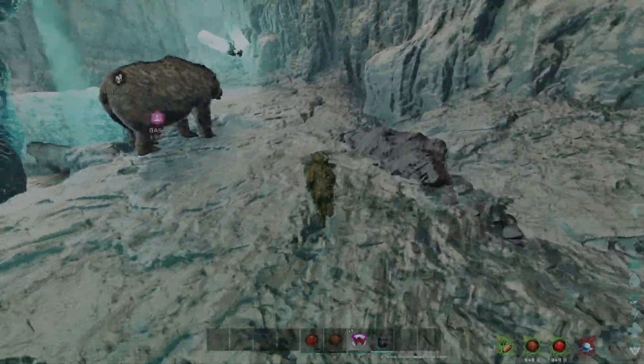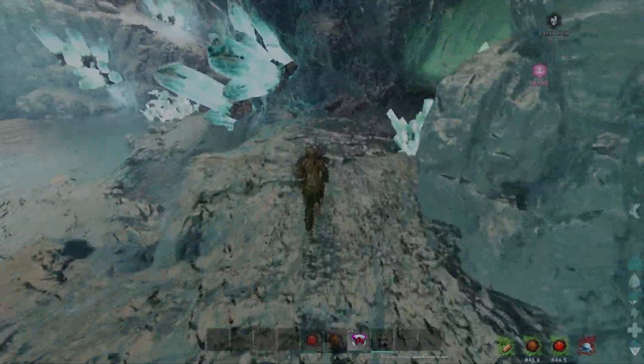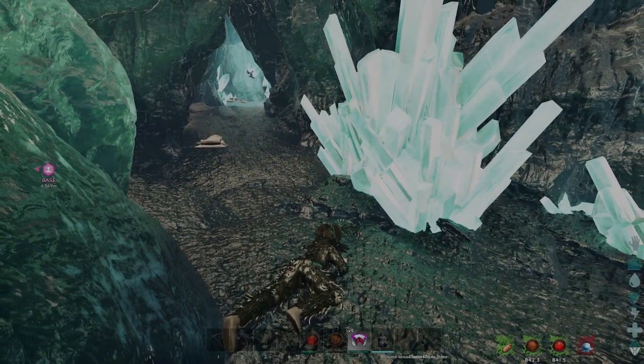This is where we'll be following the path upwards. Always keep bobbing and weaving for Perlovias that might jump you out of nowhere. If you get stunned, your run is basically over, because all the aggro cave dinos will start munching on you.